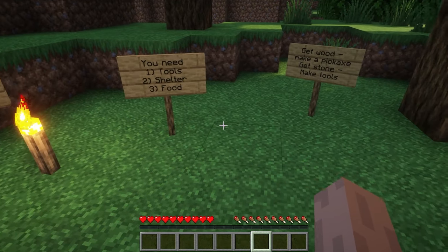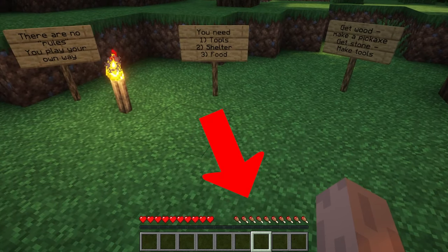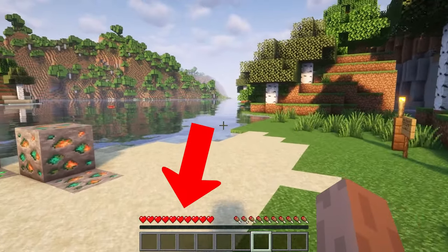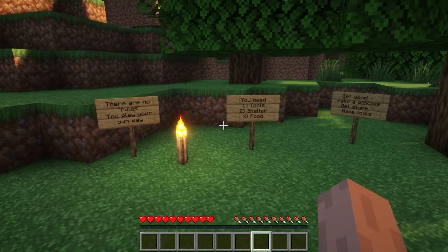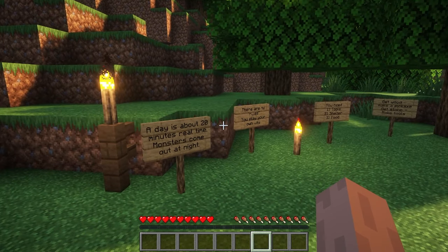There are tools, shelter, and food — sort of in order of priority. You can see down at the bottom here I have pieces of ham or whatever that is — that's how hungry I am — and the hearts show how much health I have, like hit points in old Dungeons and Dragons. If you get hungry enough, you'll start losing hearts, depending on the difficulty your game is set on.